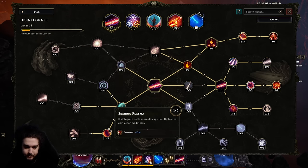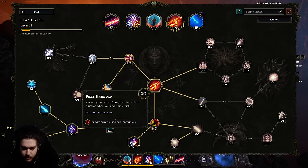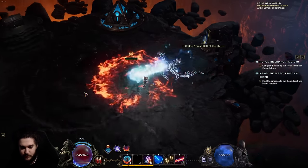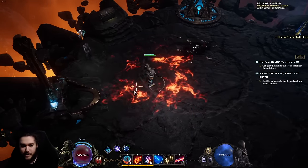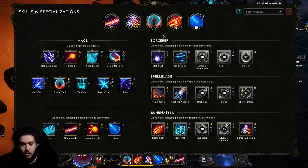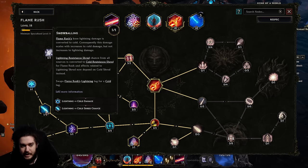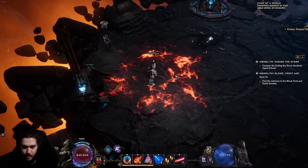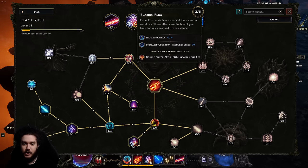On flame rush there's a node at the bottom that casts runic invocation when you exit flame rush, if it's on your action bar. So with fire-cold-fire queued up, exiting flame rush automatically detonates it and gives me my fire stacks. The cold tag comes from a node in flame rush that converts it to lightning and then to cold — that cold is what gives the cold tag, resulting in the fire-cold-fire sequence.